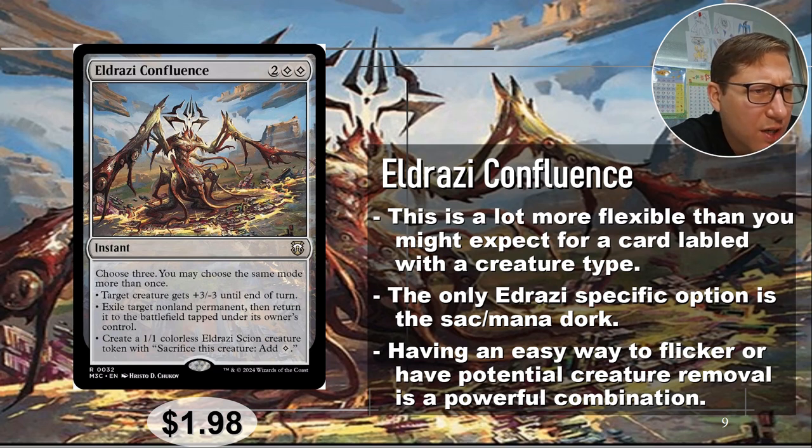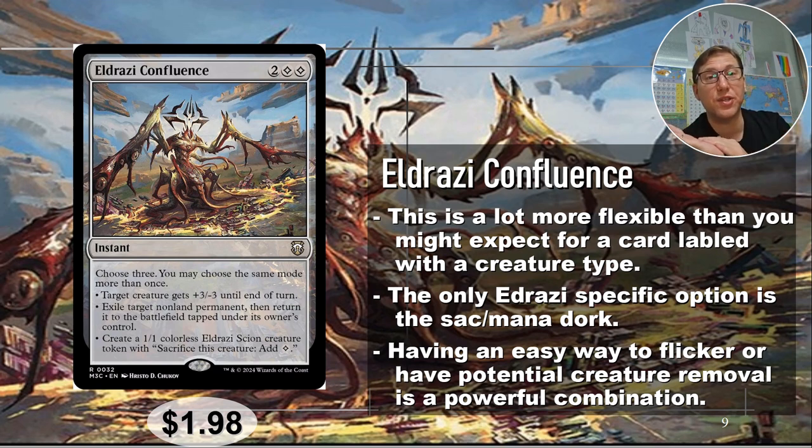Finally, create a 1/1 colorless Eldrazi creature token with sacrifice: add one colorless mana. Especially with effects that let you get more mana from tapping creatures, this is extra useful — you can make more mana than it costs you to make the tokens. That could be very good in the right deck. I think this card is very impressive.